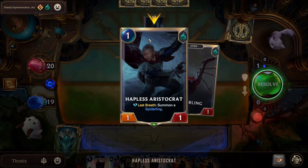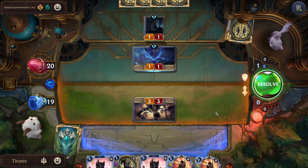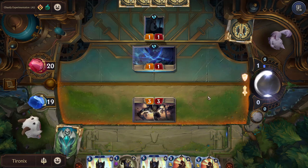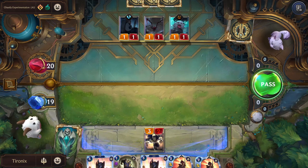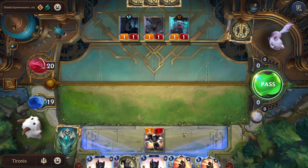The enemy decided to block. Let's take a look at their card - another one-cost, one power, one health card. 'Last breath: summon a spiderling.' So if this card dies, it's going to summon a spiderling. Let's resolve. Their card died and summoned that spiderling. Our card lost one health and is now down to two.